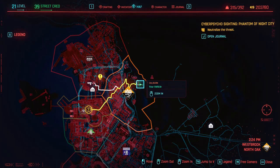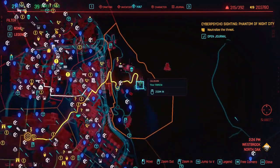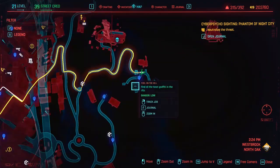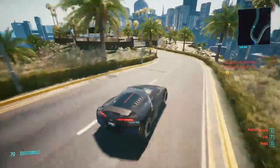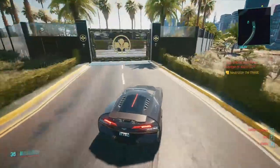To find this pistol you need to get in the north-east of the Westbrook quarter, to be precise near the Arrakasa estate fast travel point. From there you need to travel on the road on its right until you get to the locked gate.